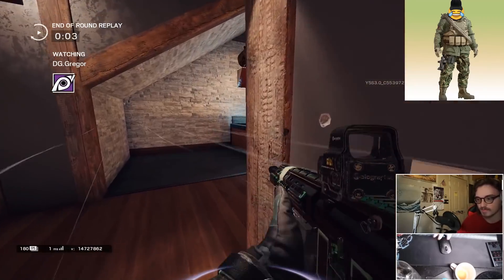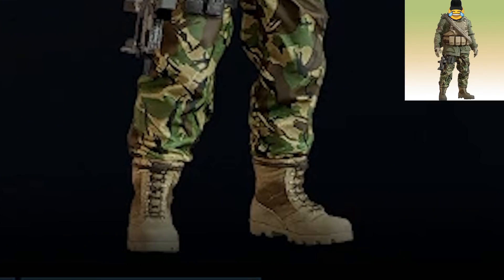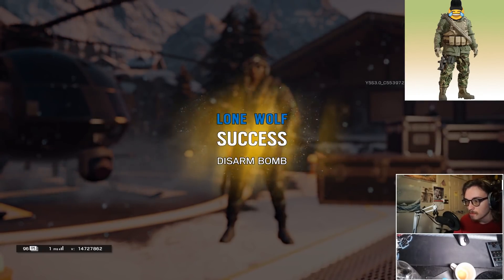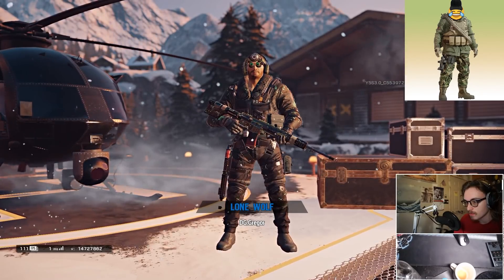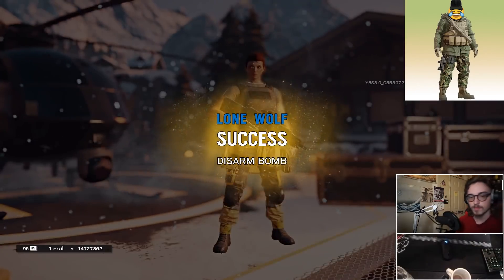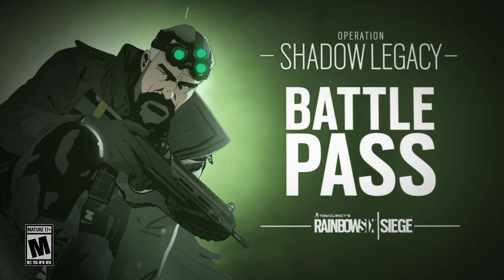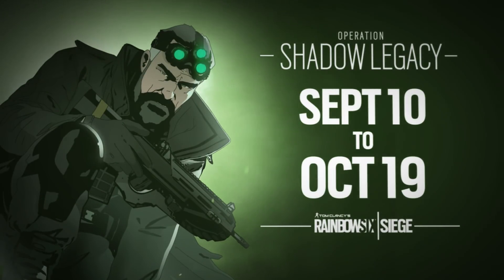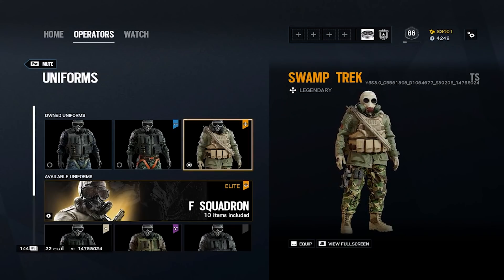Thanks to Ubisoft for sponsoring this video. A lot of the content, such as Mute's fresh new Tims, are skins you've never seen before — these come from the new Shadow Legacy Battle Pass, available from September 10th to October 19th. Get yourself some free cosmetics like MMA Finca just by playing Rainbow Six Siege. You can see the battle pass in detail at the link in the description. Mute's Tims combined with the swamp trooper getup might compete with my Mute elite skin for sure.